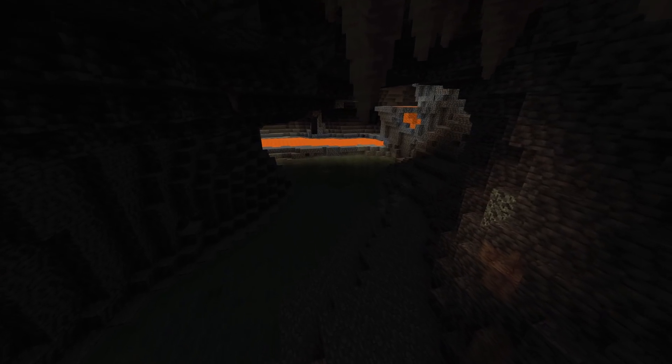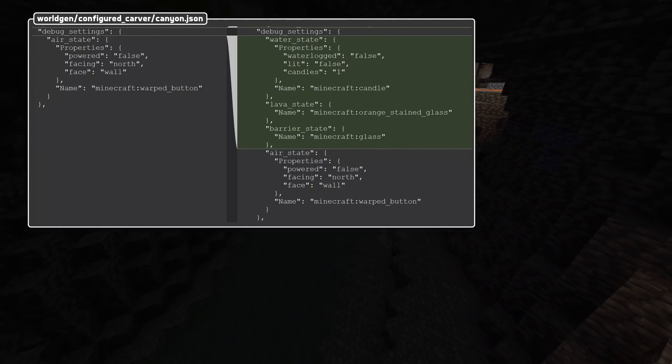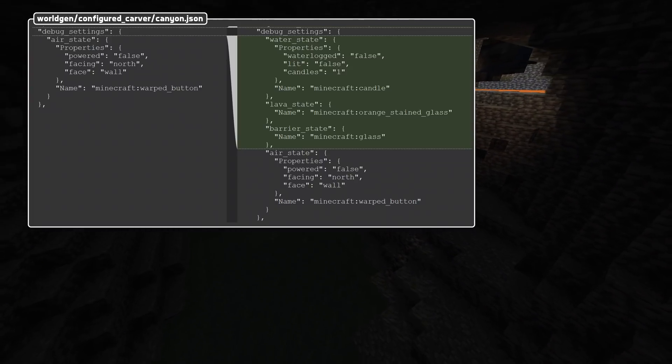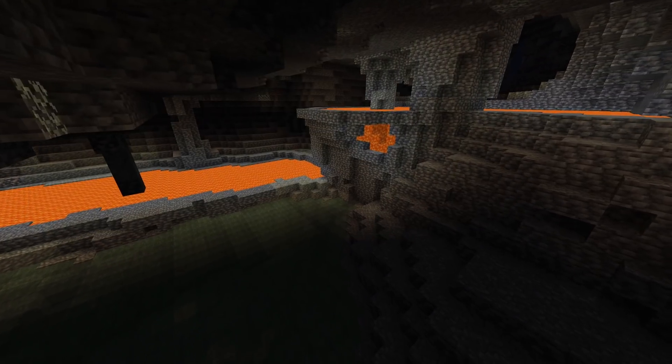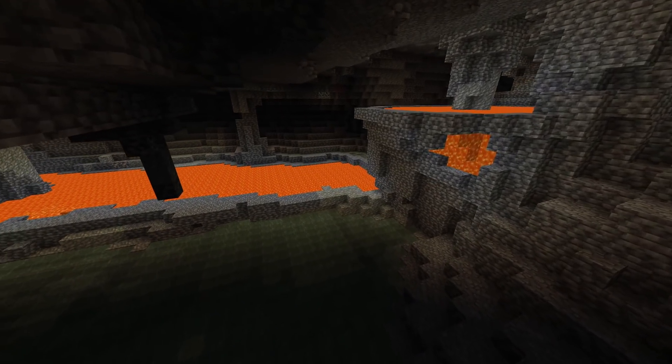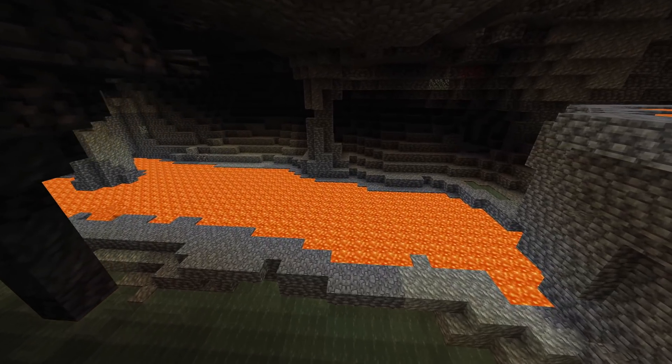For format changes, let's start with carvers. They have new debug states — fields for water state, lava state, and barrier state. As with the air state, these are only active if debug mode is turned on. The lava level has been decreased by one for all carvers to offset a usage in the code; the actual level in effect is still the same.